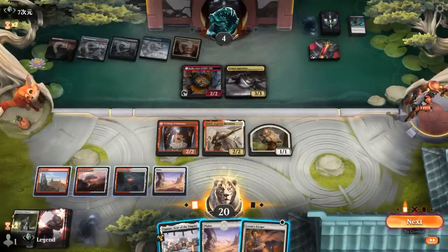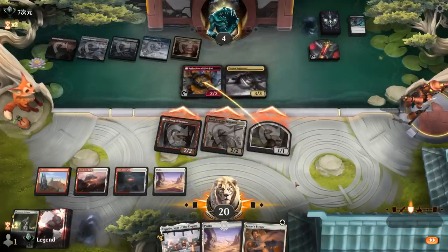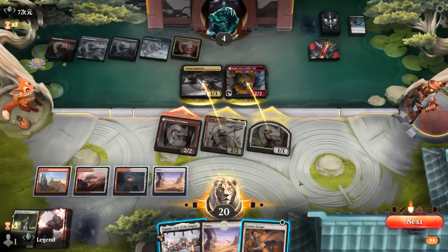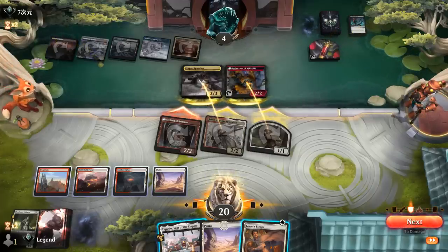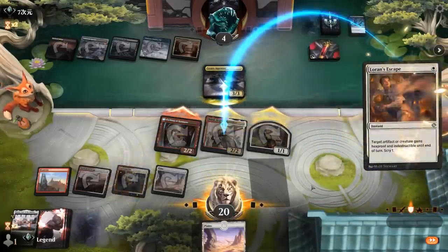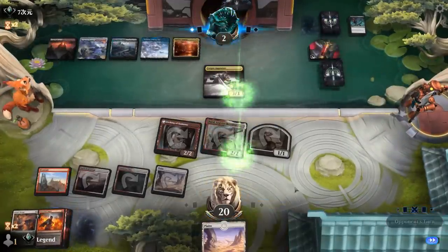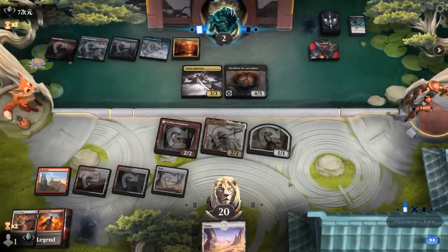I can still attack with all and have Eiganjo as interaction. I can kill either Corpse Appraiser or Reflection — Reflection is probably the scarier card, and then I can use Laurent's Escape on Baird to keep it alive. Our opponent falls to 2 and we would still have our entire board intact — I think that's the play. Hope to scry into Angel Fire Ignition or Ancestral Anger. Pass it back — there's Shieldroot to the rescue perhaps, and the blood token represents 2 life. The opponent is going to use it now so they don't lose to an instant-speed Play with Fire.